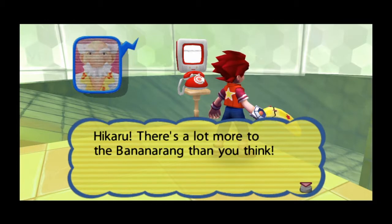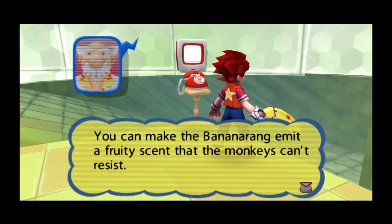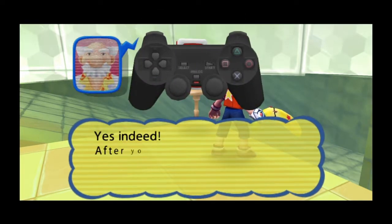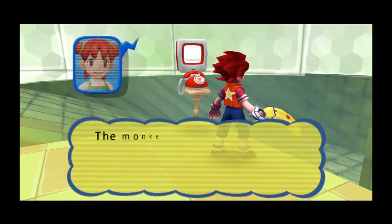Hikaru, there's a lot more to the Bananarang than you think. You can make the Bananarang — this could be really useful for catching all those. After you throw it, try throwing it towards the switch — the monkey does.